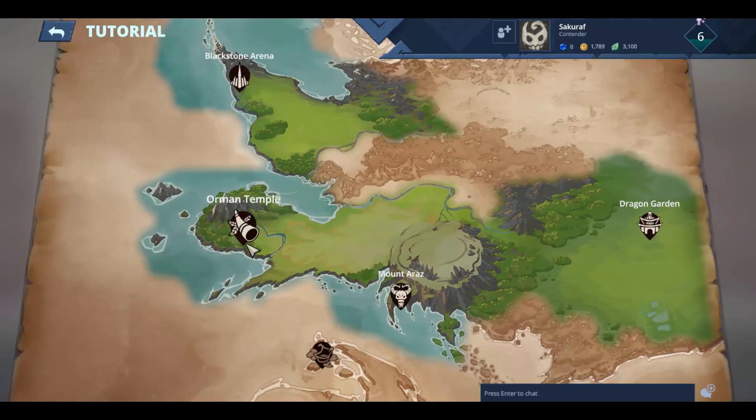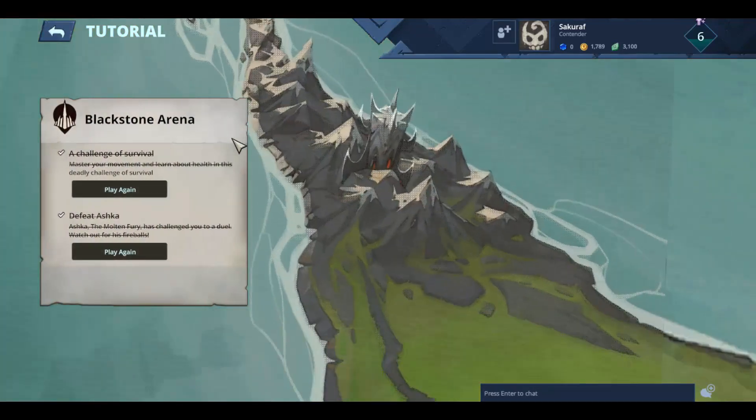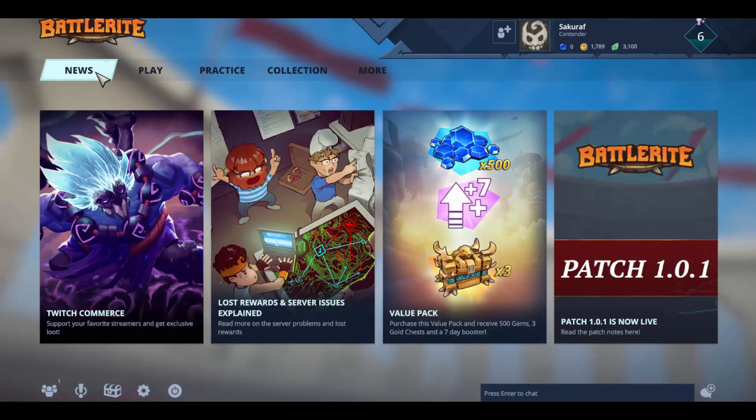Also, if you're new to the game, go to Practice and you can access the tutorial there. You just do really simple tasks and they reward you with pretty nice stuff like battle coins, silver chests, and gold chests.